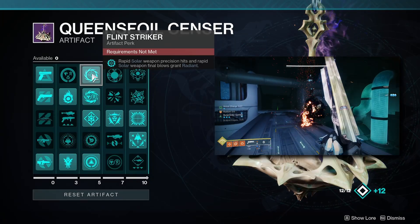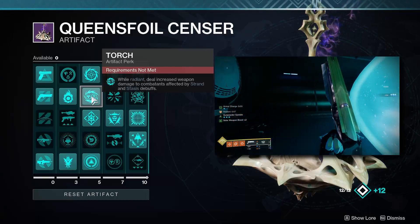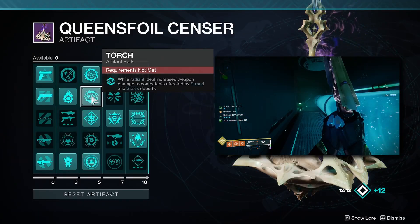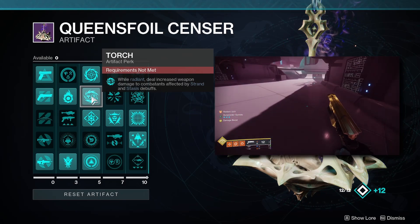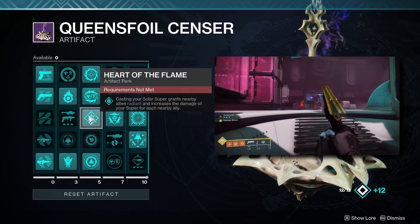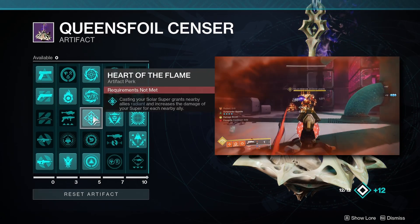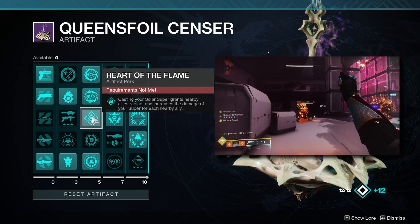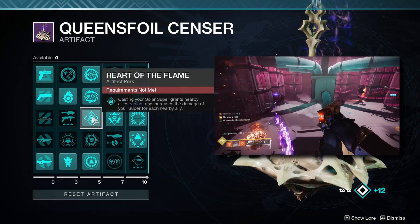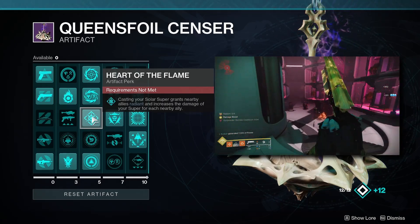The next mod is Torch, which isn't a necessity but is recommended — while you're radiant, any weapon damage dealt to a target affected by a Strand or Stasis debuff is increased by 5%. Next is Heart of the Flame or Solo Operative: if you're playing with a fireteam, use Heart of the Flame, which grants nearby allies radiant when you pop your super and deals up to 20% more super damage based on the number of nearby allies. If playing solo, use Solo Operative for a flat 15% damage bonus to every damage source.